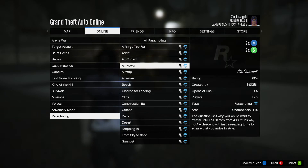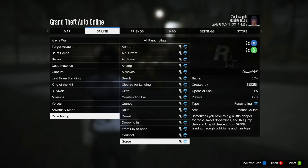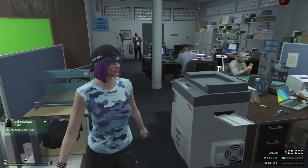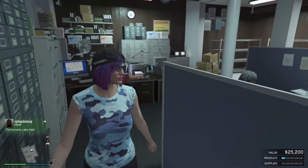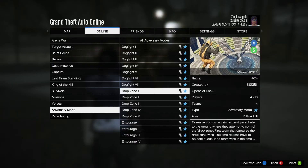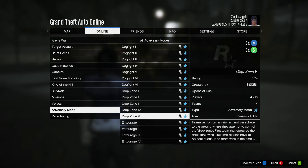Now on to the Amplified money for this week. We have 2x money and RP on all parachuting game modes, MC Work and MC Challenges, and MC Sell Missions. On top of that, we also got 3x money and RP on the Drop Zone Adversary Mode.